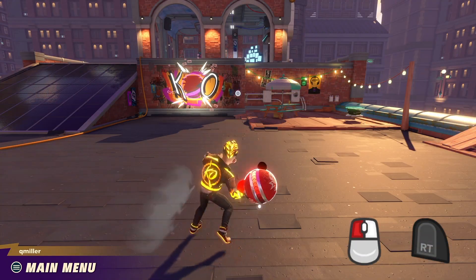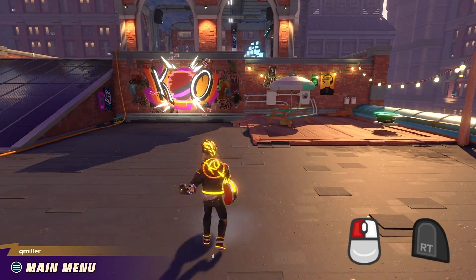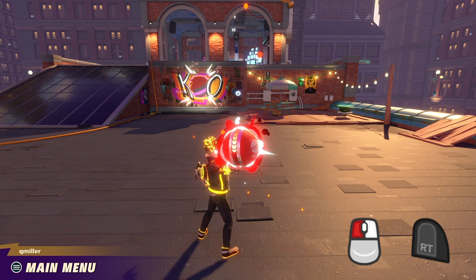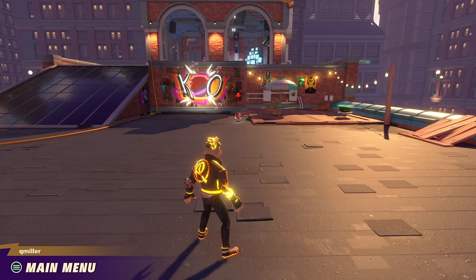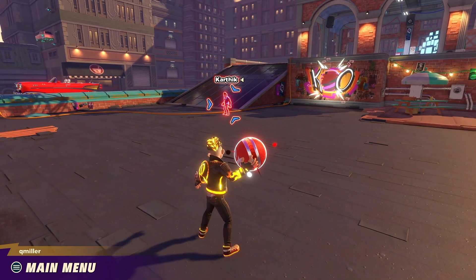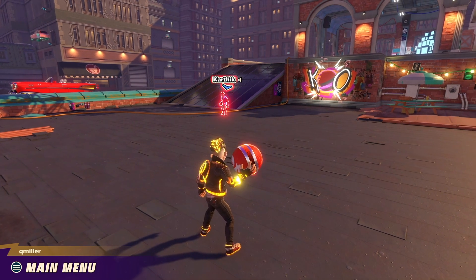To throw a ball, press the right trigger or left mouse button. Holding down this button before releasing will charge up the ball, making it fly faster when you throw it. Knockout City is based on position and timing rather than aiming, so you'll automatically lock on to your closest opponent when you throw a ball.